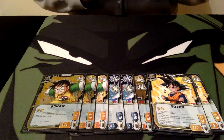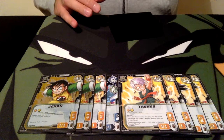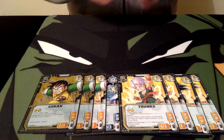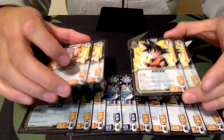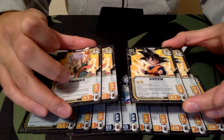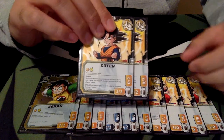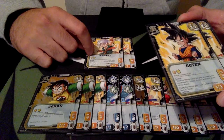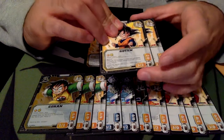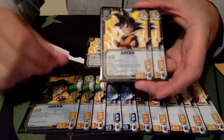We have 2 Turn 2 Goten and 2 Turn 2 Trunks. Trunks is the final warrior we're going to use to drop another Turn 6 Trunks. Also, if you have Goten and Trunks you can fuse into Gotenks. They can both search each other out, and if they're in the same team they buff each other as well. Goten is especially important because he allows us to search for the Turn 6 Trunks and put it on top of our deck. If he's in the same team with Turn 6 Trunks, he still gets the +1/+1, making it effectively a 3 support value.